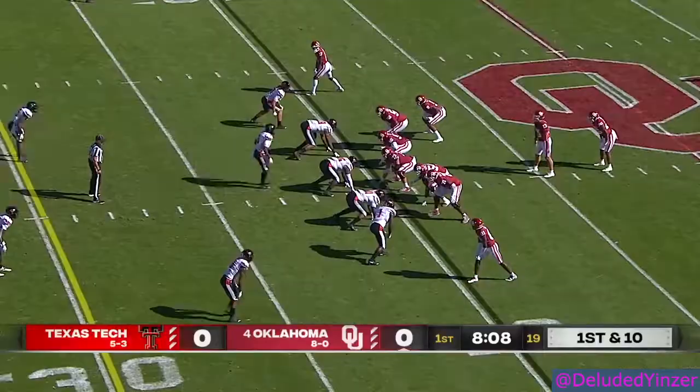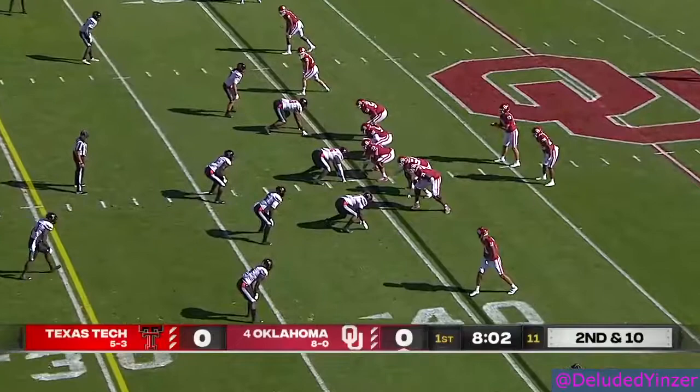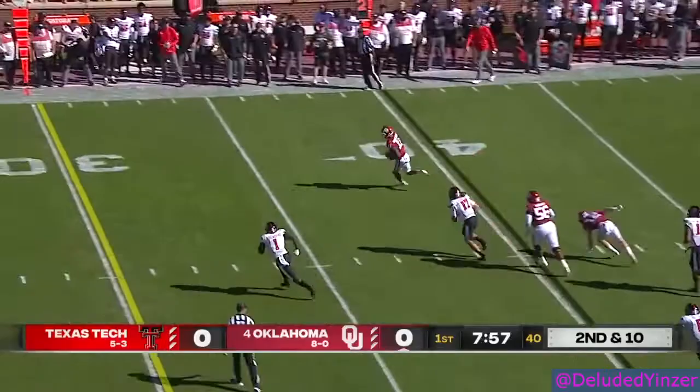And it's play action for Williams, setting up and throwing deep — overshooting the intended receiver. They had a bad day against Texas, gave up 70. Coming across the middle is Hazelwood with some running room, inside the 25, and dropped at the 20.